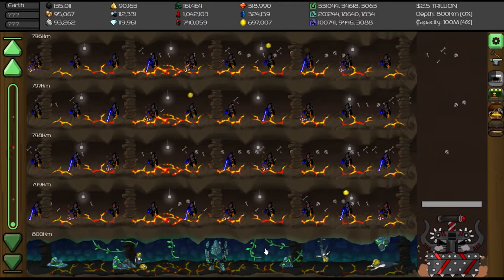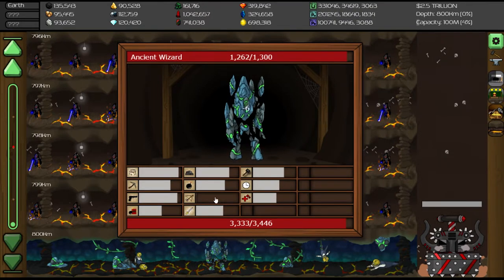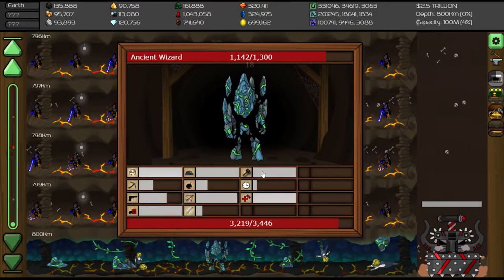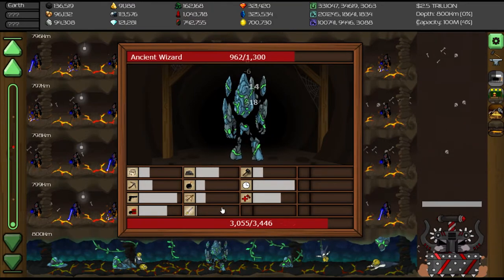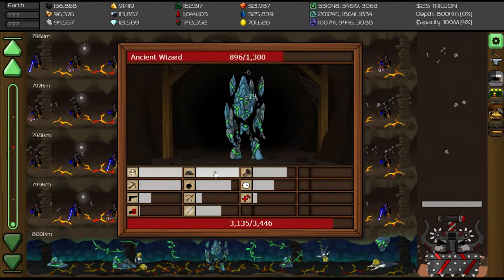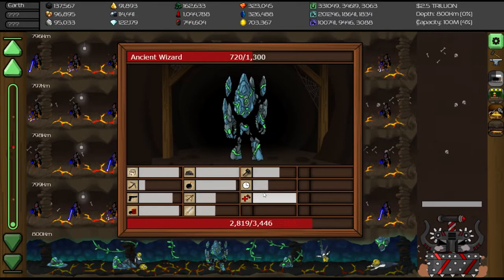Some time has passed and now we are at 800 kilometers. As you guys remember on the last video of Mr. Mind, I forgot to show you guys the boss fight for around three times, I think. So this time, at least on the 800 kilometers, I'm showing you guys the boss fight. Well done me. So we are facing against the ancient wizard. I think the graphics looks really nice. Even the 800 kilometer looks really good. I have already upgraded all of my weapons as much as I could, so hopefully I have enough DPS to kill this thing.